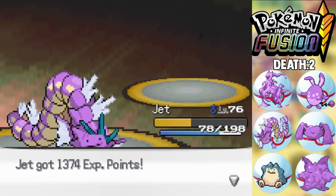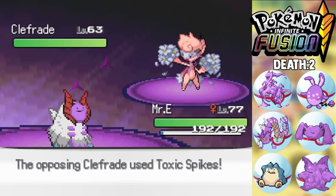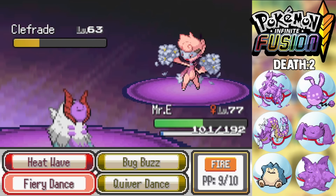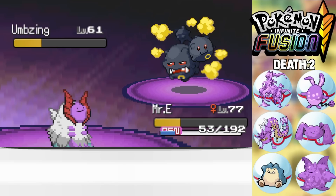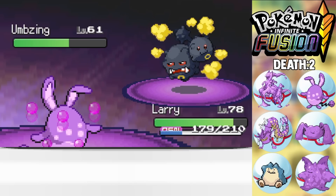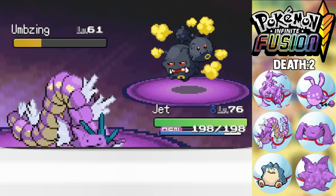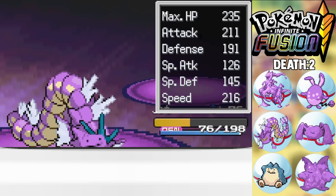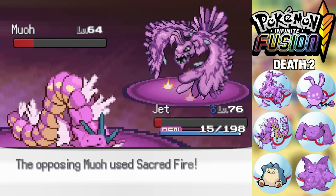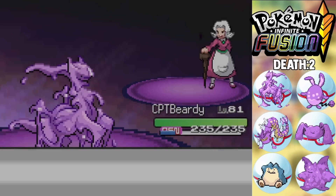Against Agatha, the third Elite Four member, my Ditrona sets up Quiver Dances but gets Toxic Spikes set up against it. Fiery Dance knocks out her Clefable-fusion. I Heat Wave one-shot her Crobat-fusion. Her Umbreon-fusion poisons me with a Sludge Bomb and knocks out my Ditrona. My Ditro also gets knocked out because it's part Fairy type — poor choice. Dip-Riddles saves the day: two Dragon Dances knock out the Umbreon-fusion, then I one-shot her Dustox-fusion with Aqua Tail, her Chandelure-fusion, and her final Pokemon goes down to Rock Tomb from Ditzius. We beat Agatha.